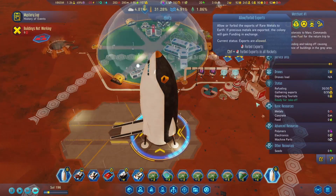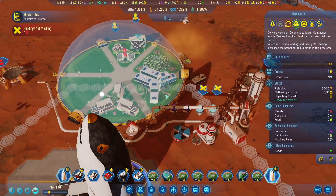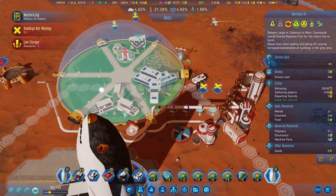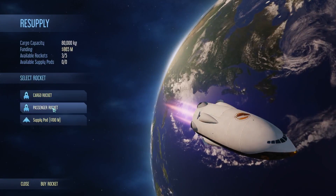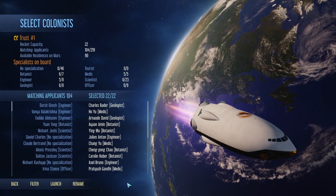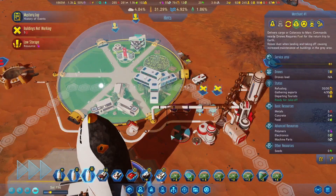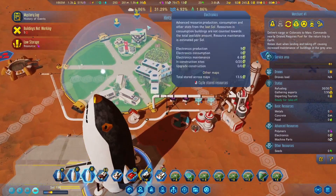Let's go ahead and load you up. Resources are low — we're low on polymers. Let's go ahead and resupply with passengers: geologists, botanists, medic. So we'll load this guy up and send him out, and then we'll land the other guy here.